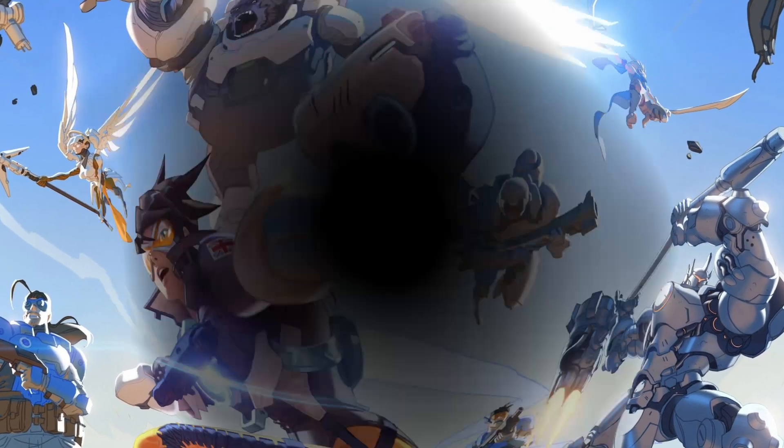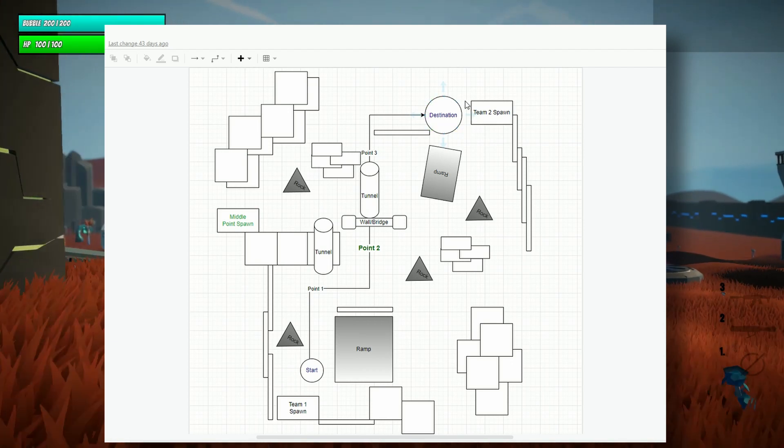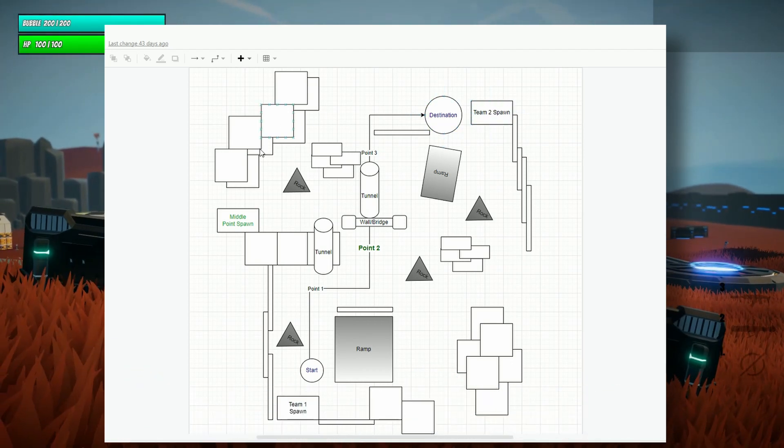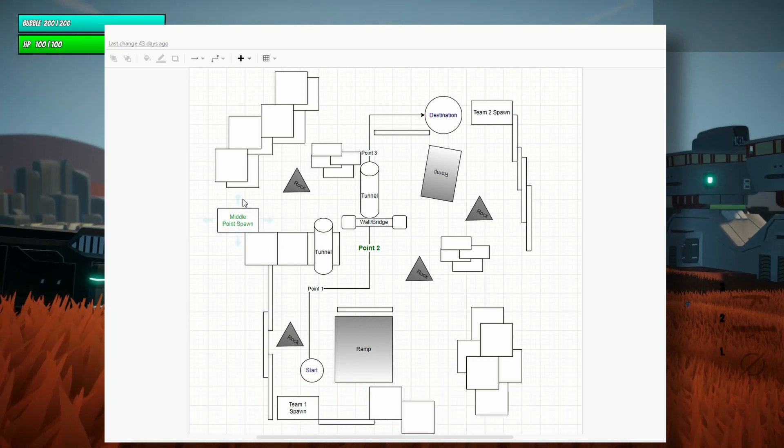Then I hopped into draw.io and started designing some of the basics of the map, like where the players would spawn from, where the payload would need to be pushed to, the multiple points, and the end destination.